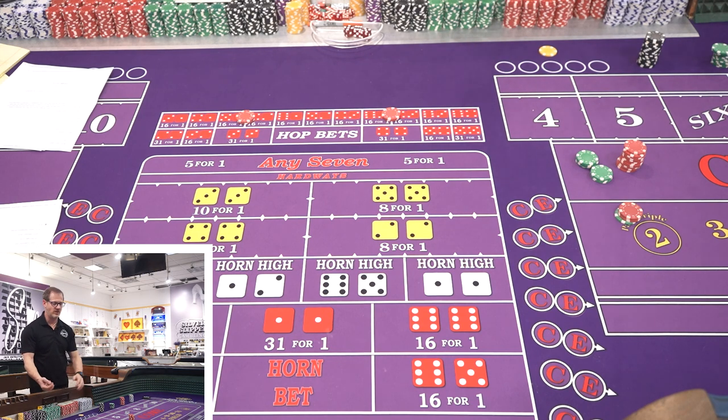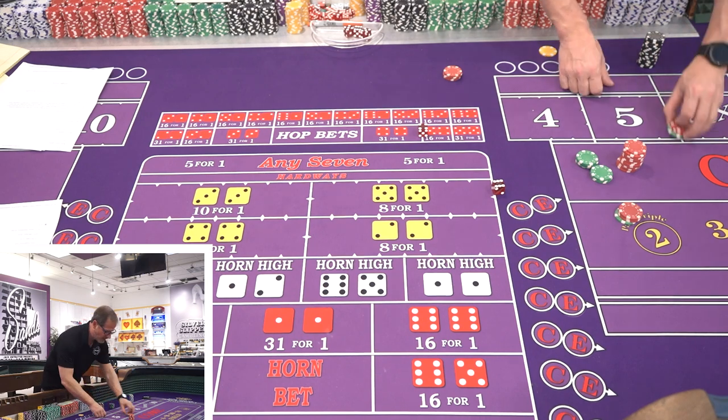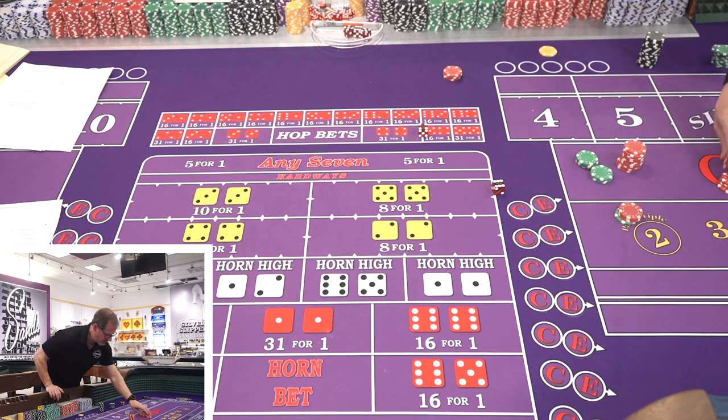I'm going to roll the dice right here so everyone can see. We don't care about the point because we have hopping bets and field bets — the point doesn't matter, so we don't even have the puck in view. Your bets should be working all the time for the seven rolls. The first roll is 10 easy. We lose the easy six and eight on the hop, but we win the $40 field bet — netting $40.